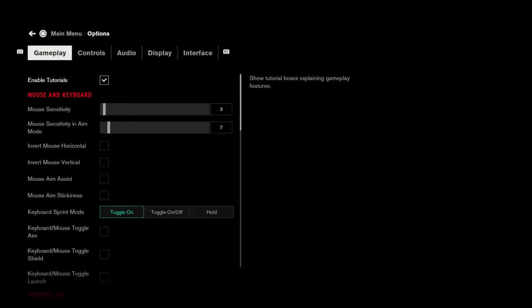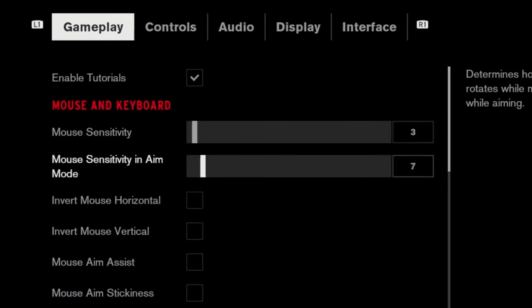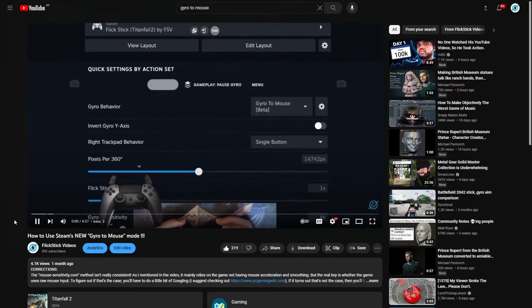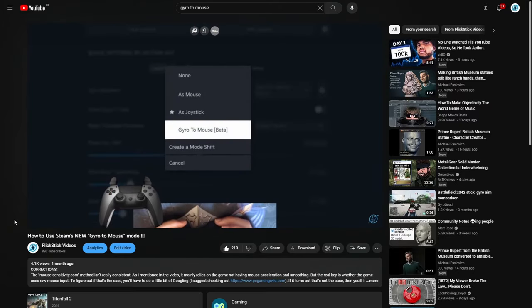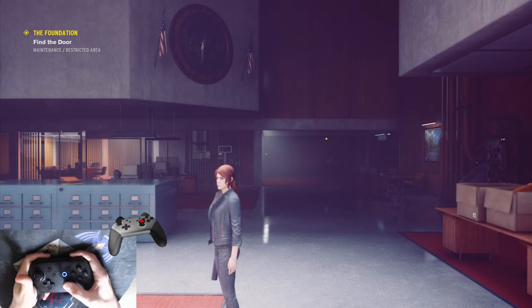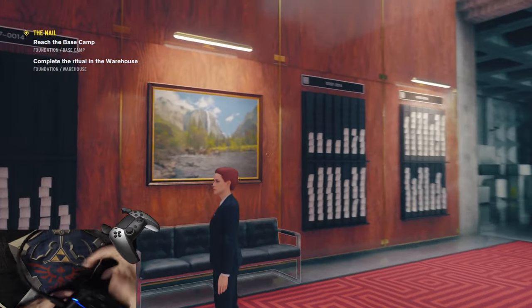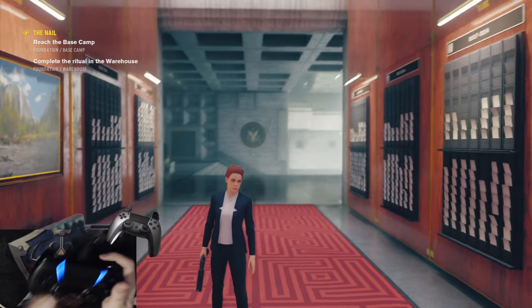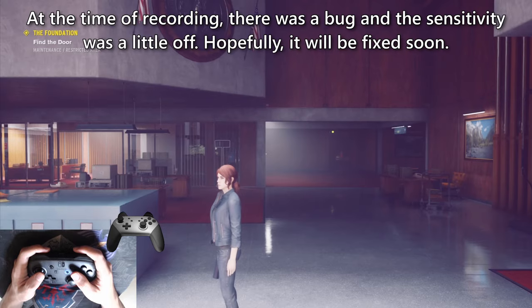In game, set your sensitivity to 3 and 7 while ADS-ing. In case you want to keep your preferred sensitivity, I recommend you watch a video on how to do that. In all of my configurations, you can hold R3 to reposition your controller. The gyro sensitivity follows the natural sensitivity scale.